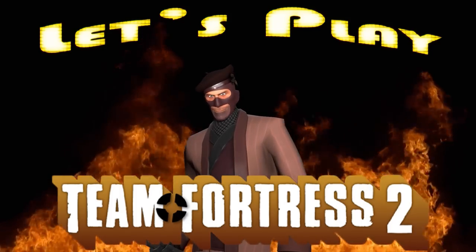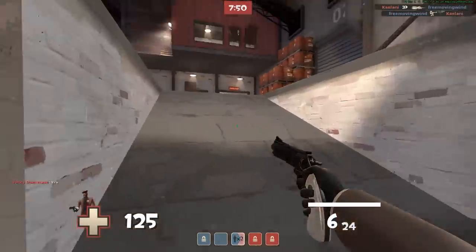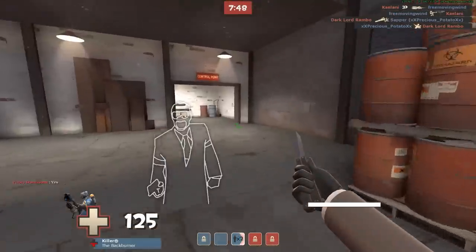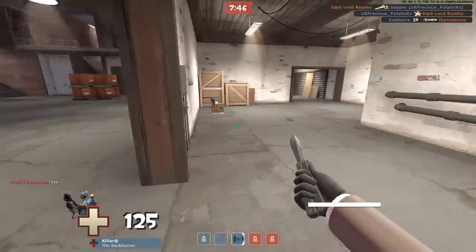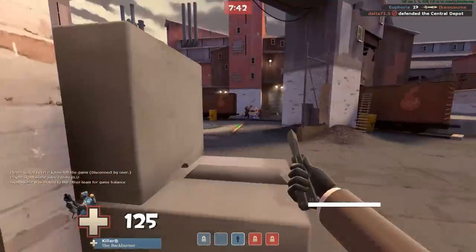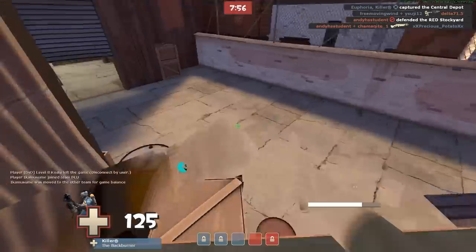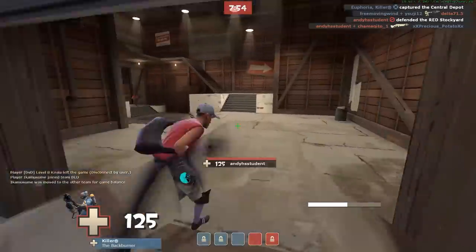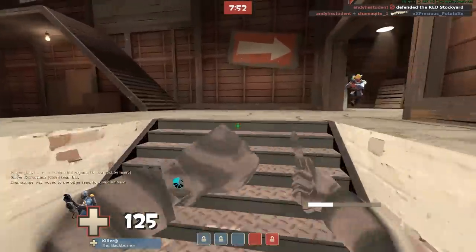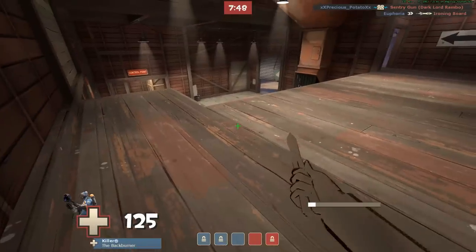Hello everyone and welcome back to another segment of the new let's play Team Fortress 2. In this segment I'm going to introduce you to this nice handsome rogue who is a master of espionage. This here is the Spy class. Equipped with him is a disguise kit, a knife, and a method of cloaking. This guy is able to sneak behind enemy lines and do his most signature move.